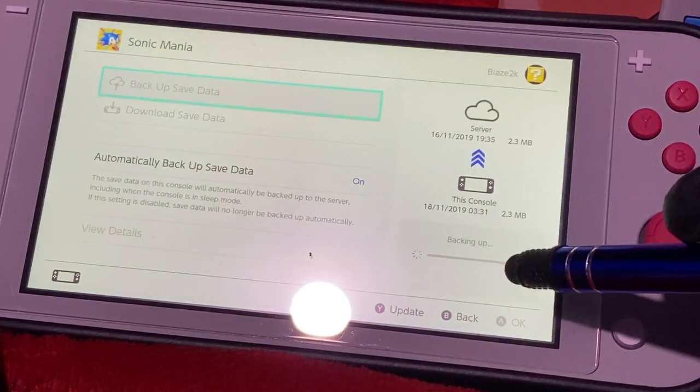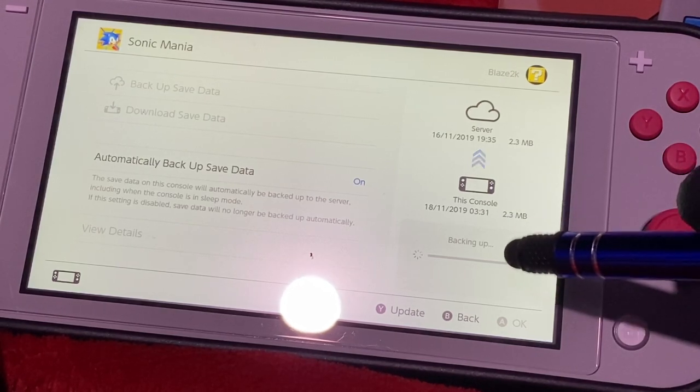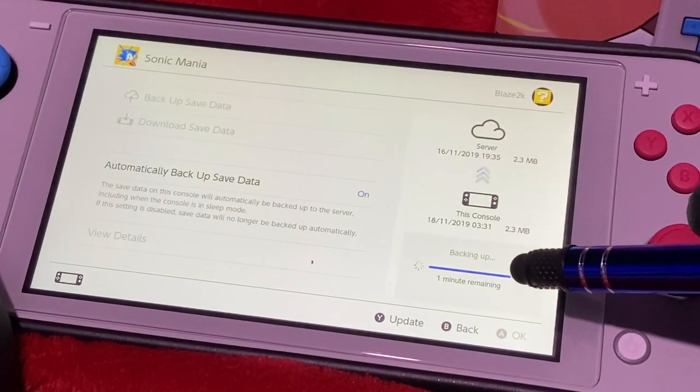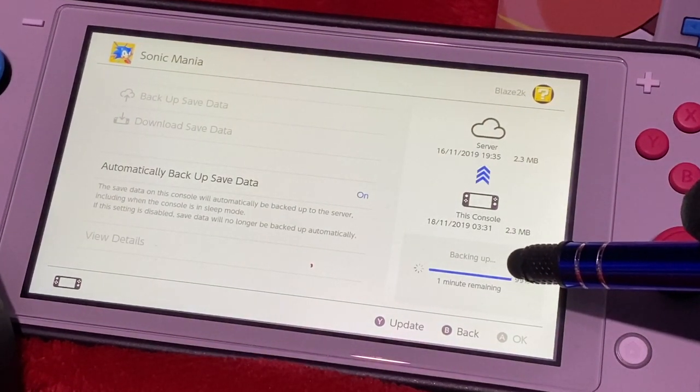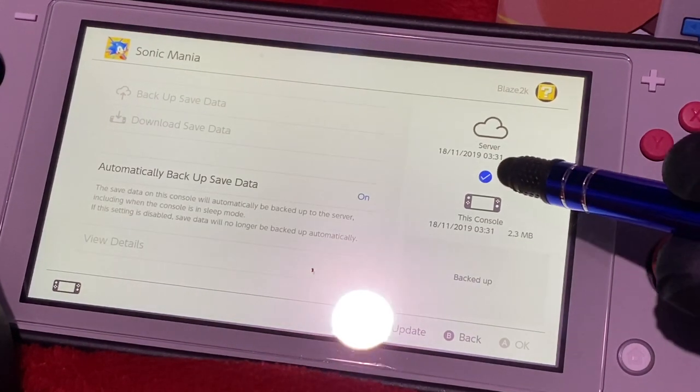It will then start backing up, be uploaded to the cloud, and give you a little blue tick confirming it worked. As I've said previously, chances are your save will already have been backed up to the cloud, so there's a chance you won't even have to manually back it up, but it doesn't hurt just to be sure.